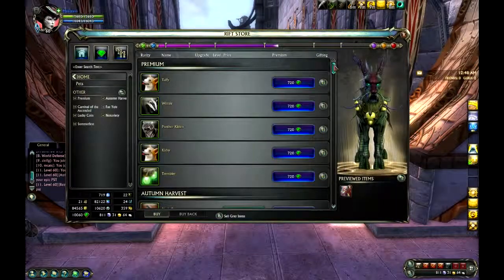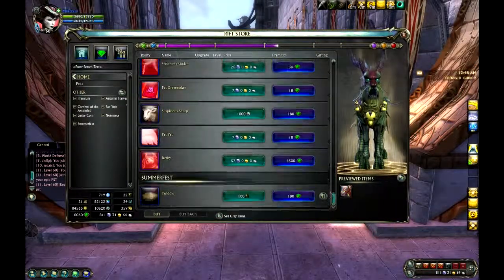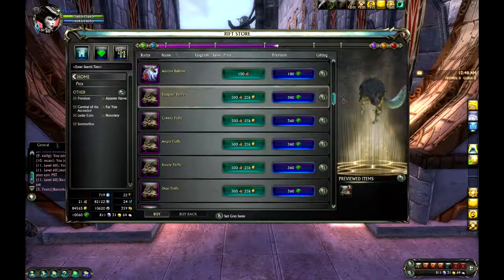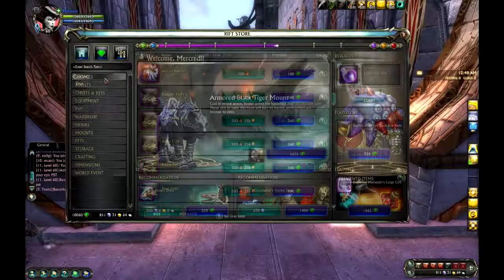There are also a myriad of pets, as you can see in the game. I do like having all these pets in one big list, in one big vendor, rather than running around to various vendors in the game. The previews of the pets are not as good as the other stuff, but it is there.